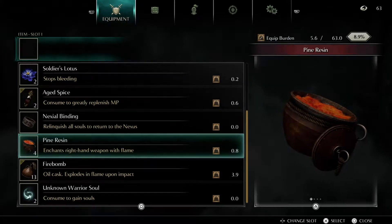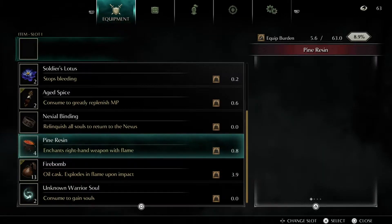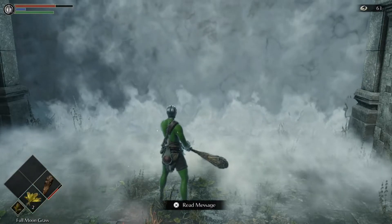What's going on guys? Pomerangames here, back with some more Demon's Souls. So what we're going to do with this fight is use pine resin and firebombs. The way it's going to play out is we walk into the boss fight and we chuck all our firebombs.